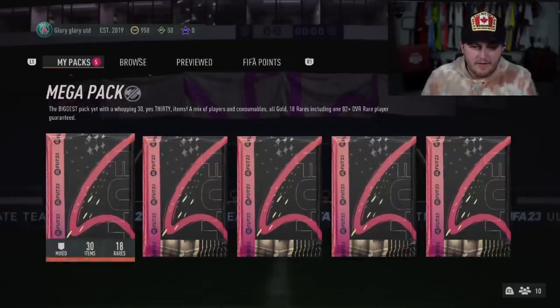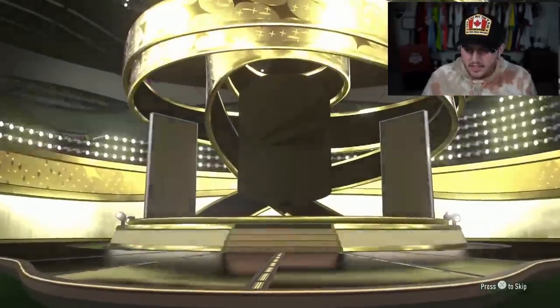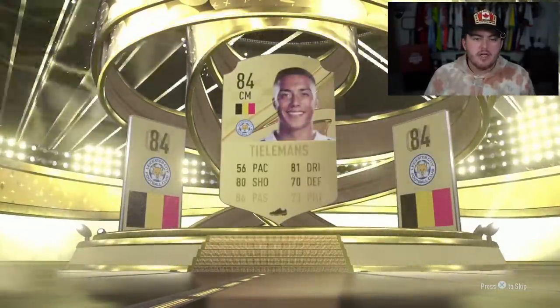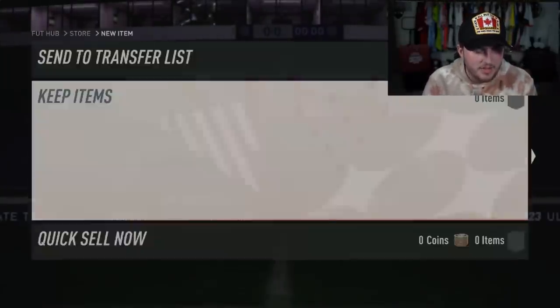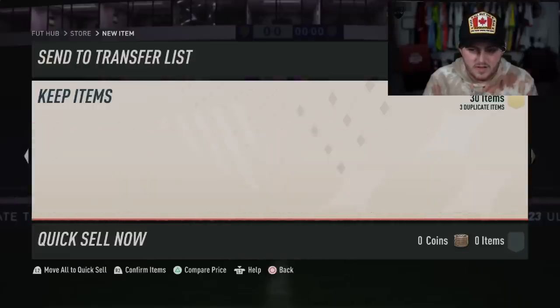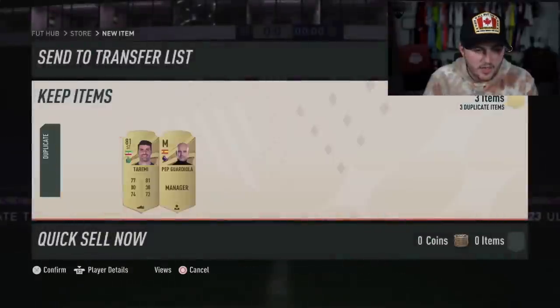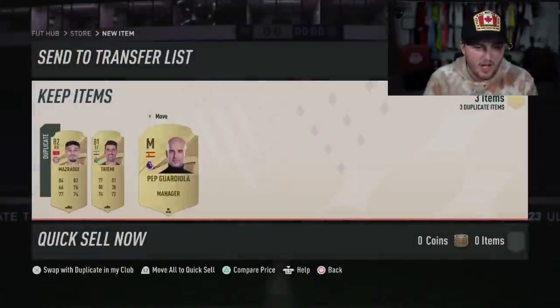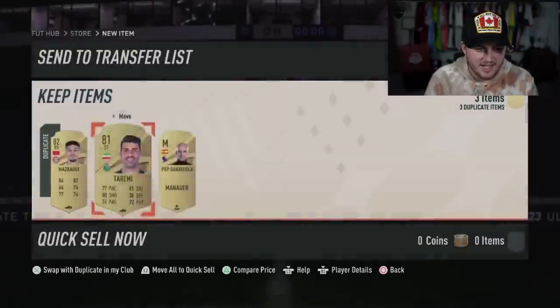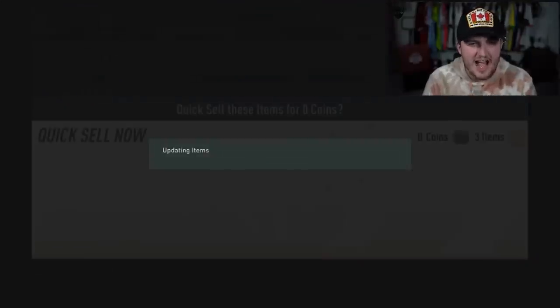We've got a mega pack followed by a couple of 80 pluses and the 80 plus team of the week pack now for Peter. It's at least a board on the mega pack. Should be Belgium - it's not Kevin De Bruyne. It is Tielemans. He's got colorblind settings on, by the way, for those that are wondering. Maserawi, who I don't think sells for anything. He's got Pep Guardiola. Pep Guardiola with the colorblind settings - like his head just shines, doesn't it? It just absolutely shines.